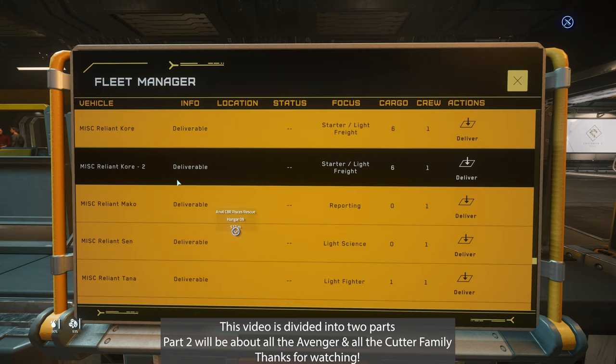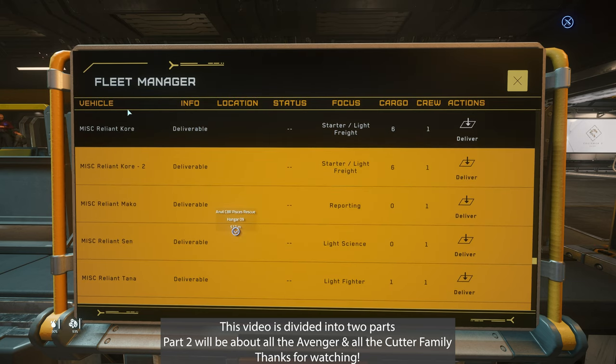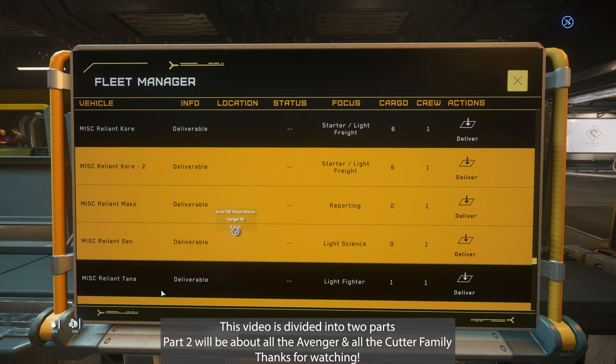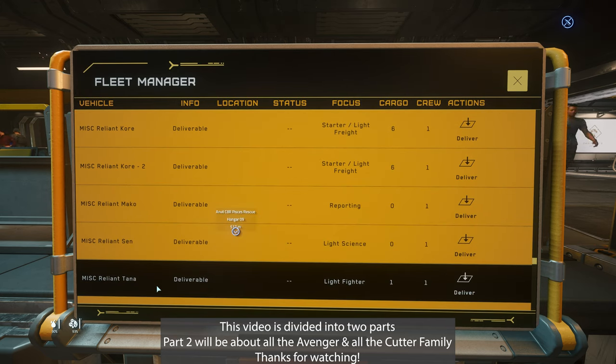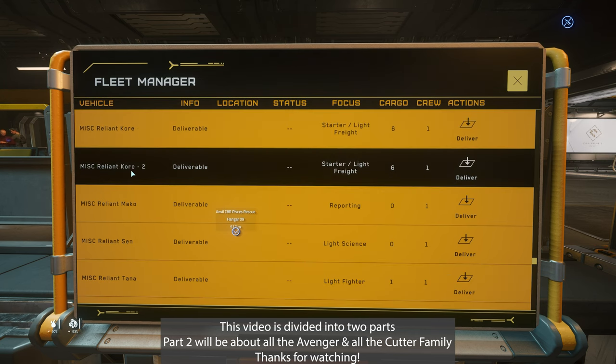The next starter ship family for storage boxes is the MISC Reliant. This is my most favorite ship for storage boxes. The Reliant Core, Meiko, Sun, Tana — every single ship. You can put some storage boxes in some of them. I think it's the Reliant Core where you can put a lot of boxes inside actually, but I already made a video specifically for this in detail. So I'm not going to show it in this video, but if you're interested, you can check that video out — I'm going to put a link in the description.